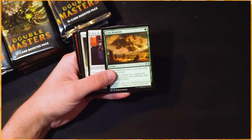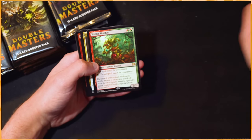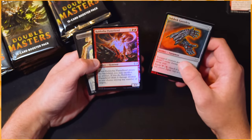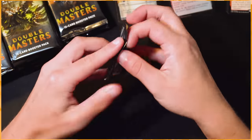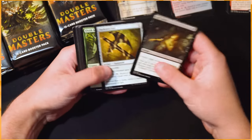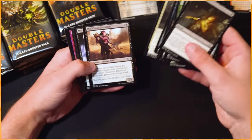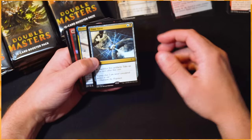Path to Exile — an amazing hit! Our first rare: Vexing Shusher, as well as Merciless Eviction — not amazing, but that's fine. Voltshot Gauntlets and Kuldotha Flame Fiend as our foils. Not terrible, not great to be honest. Path to Exile is a good card but that's about it. Lots of really cool things including these new Urza lands.